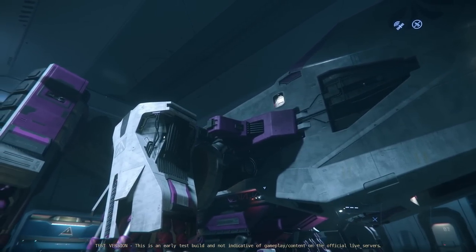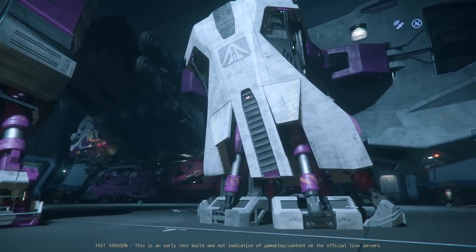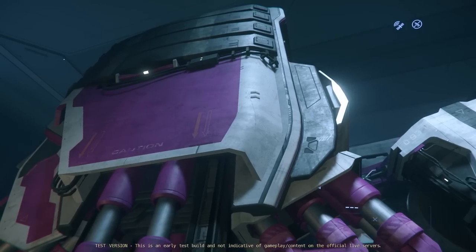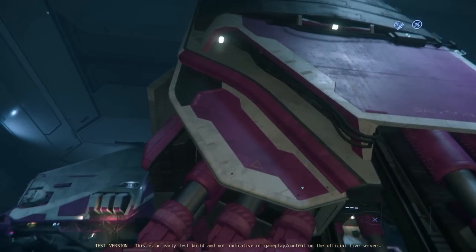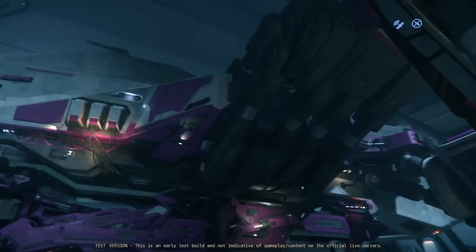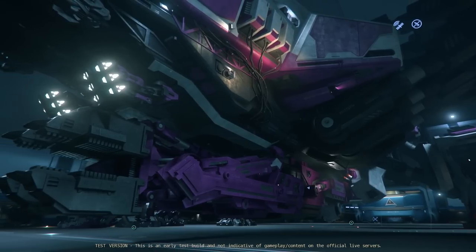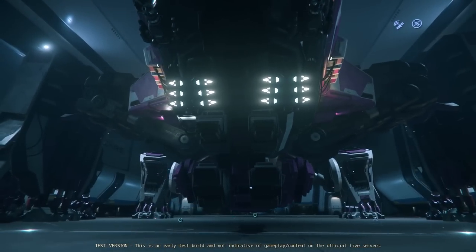I didn't initially know this existed when I first started playing Star Citizen, because it was after this Best in Show one came out that I really jumped in. When I was first inquiring about the reclaimer, someone said 'oh my friend's got the pink one.' I looked it up and it's literally a Hello Kitty themed Reclaimer, which is just ridiculous.